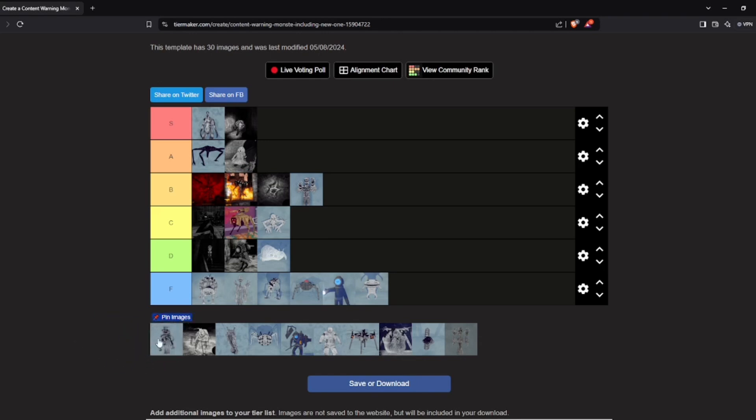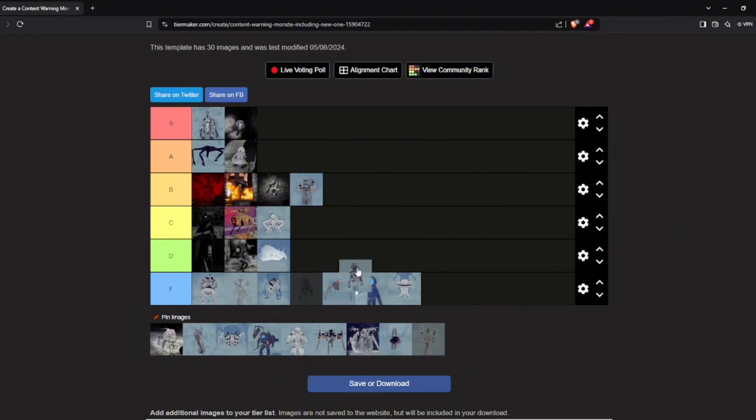Now we got the Shroom Guy, the Mushroom Man. This monster doesn't spawn naturally — there's an item called a fungus thing, and if you hold it you will immediately die and be transformed into the mushroom creature. If it sees you it will start running at you and knock you over. If someone dies to the mushroom creature they also become one — it's like a zombie thing. It's very easy to not encounter this guy unless you have a stupid teammate who picks up the fungus item. Otherwise he's simple to dodge — just shock him or run away. I'm putting him in D tier.